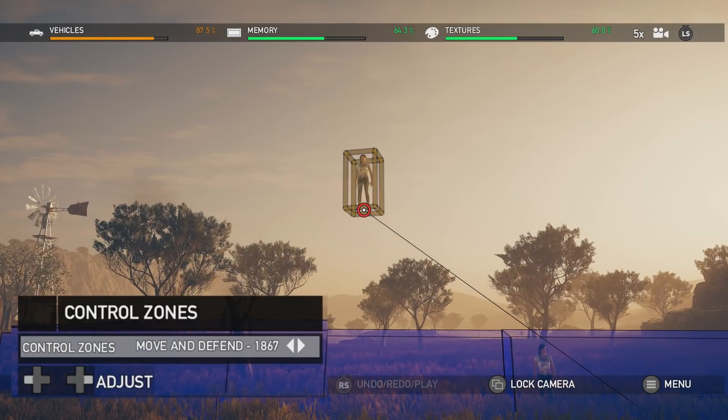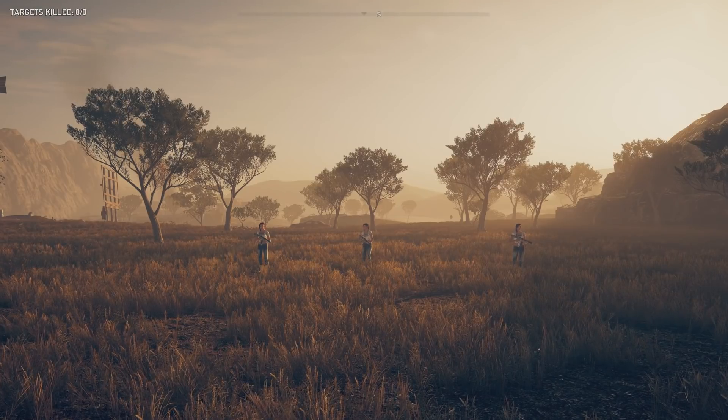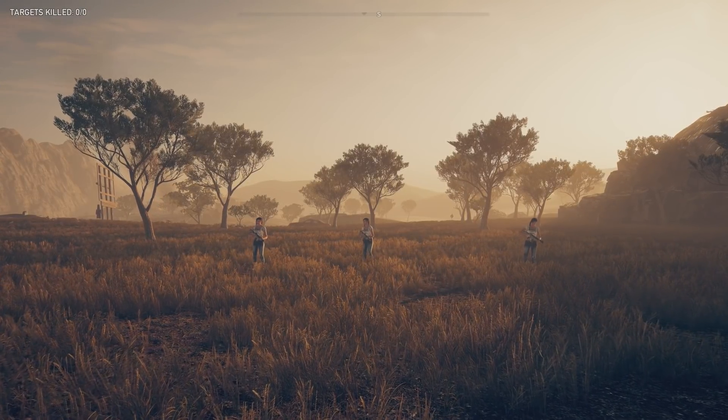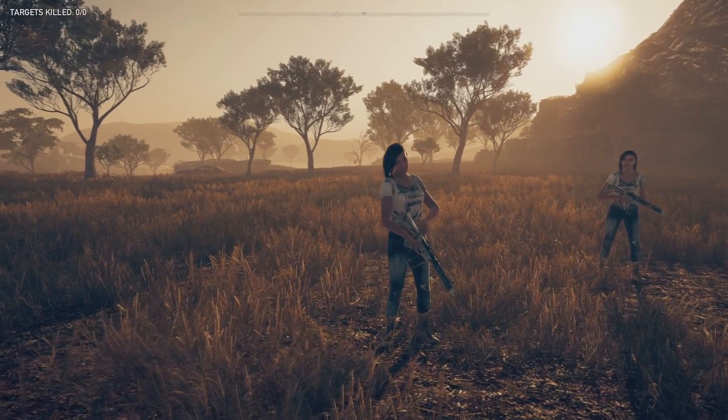There will be a black line going from the NPC to the linked zone as you can see here. Now I must be honest and say that I don't notice much difference between the control zones besides the defend cautious one.